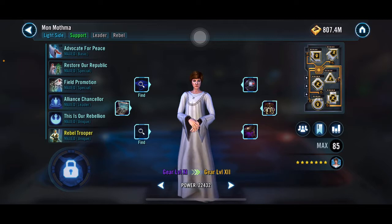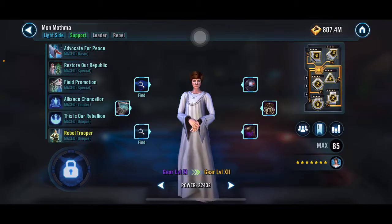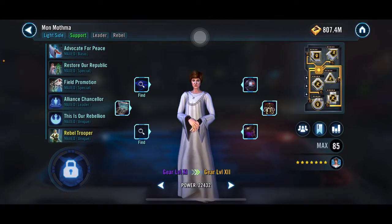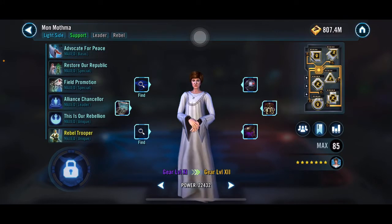Mon Mothma has gotten a boost this month — she was gear 9 forever, now she's gear 11, almost gear 12. I was working on her but got distracted by Geonosian Soldier. I should get back to finish her off to gear 12, and I'm thinking about getting her to relic status.